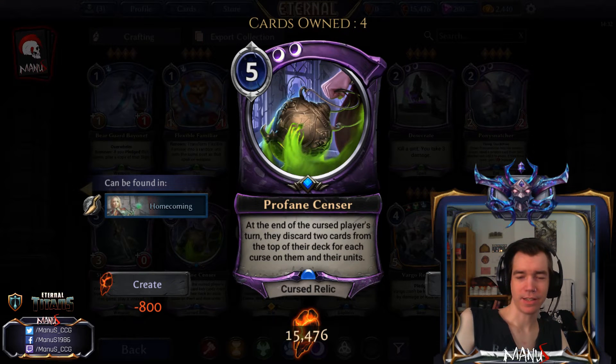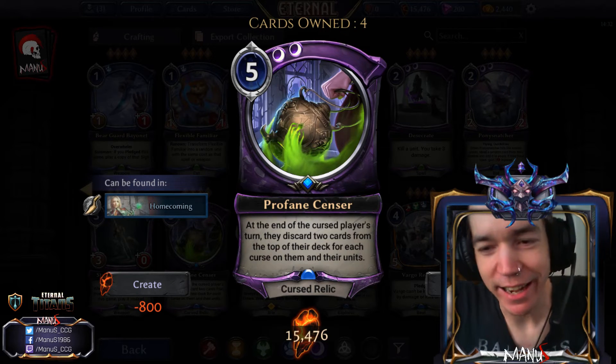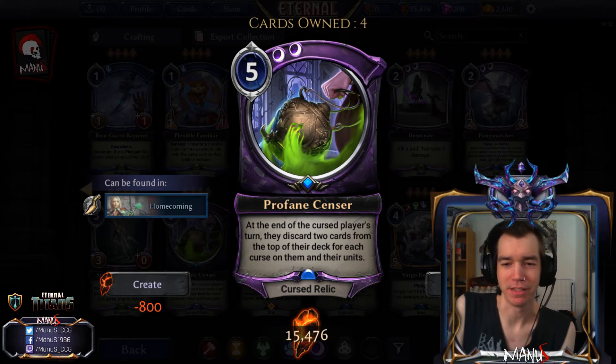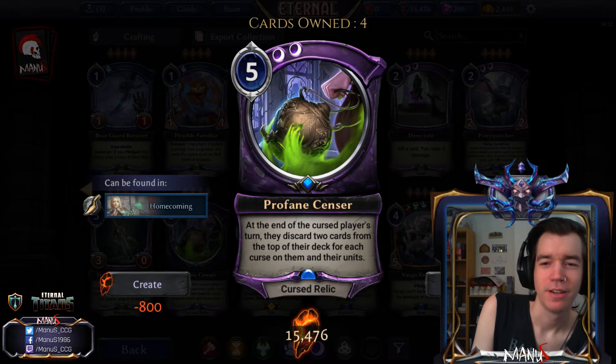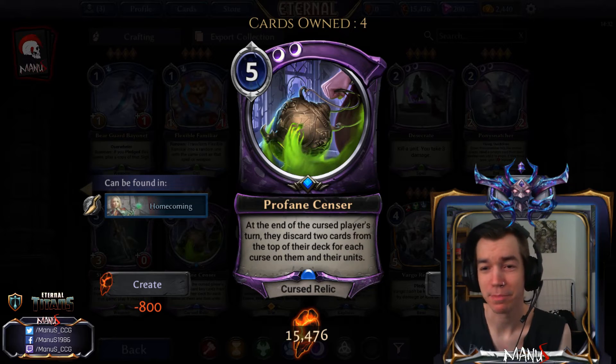Next we have Profane Sensor — they're really dialing in on the mill strategy with 75-card decks. It's a five-cost relic and at the end of the cursed player's turn they discard two cards from the top of their deck for each Curse on them and their units. You basically just slam all the Curses, add some other mill cards and interaction, and that's your mill strategy. I'm not too impressed but the card will make casual mill fans really happy — it's basically fan service.